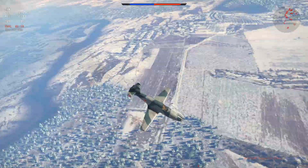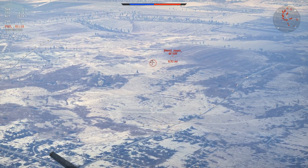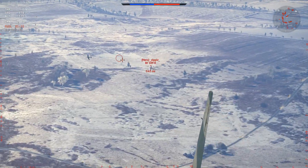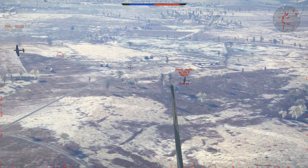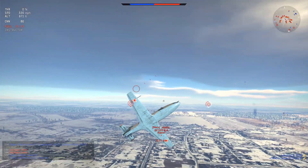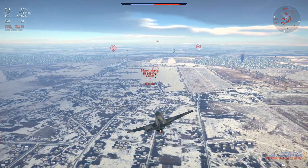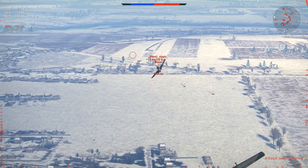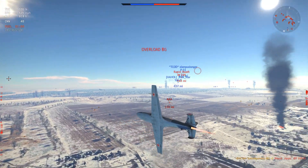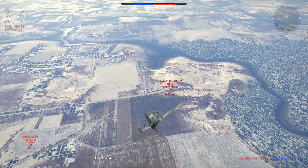Jumping into some gameplay in Air RB, our first game is on the map Corson in a downtier with some BF-109s. I decided to go for a BF-109K engaging some friendly bot aircraft. Going in, I expected him to evade, but he was completely tunnel-visioned on the bot attack aircraft. I wasted a few rounds but got a critical hit, then went in with light bursts and finished him off — a pretty easy first kill.